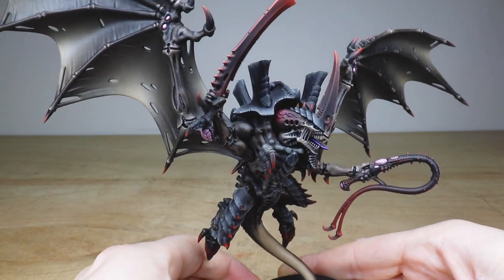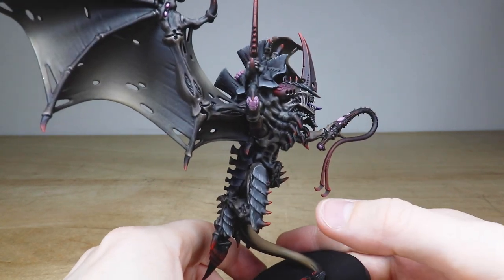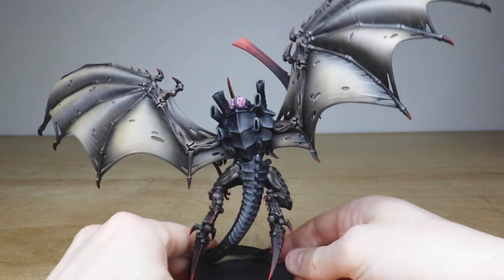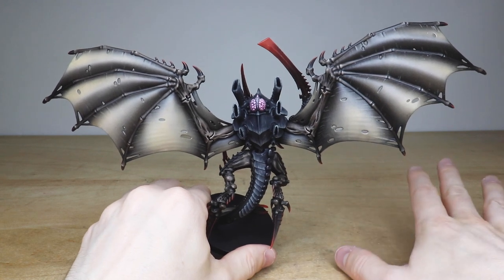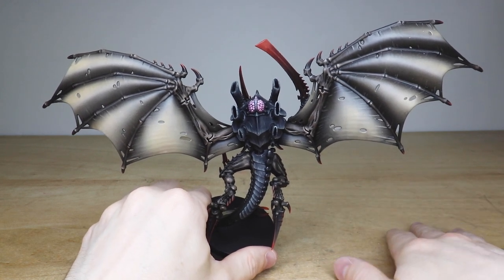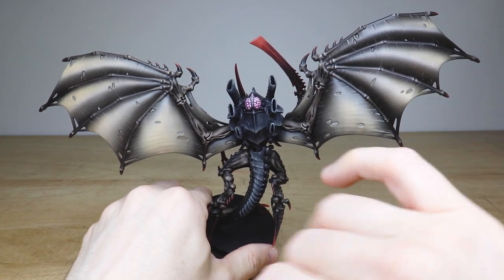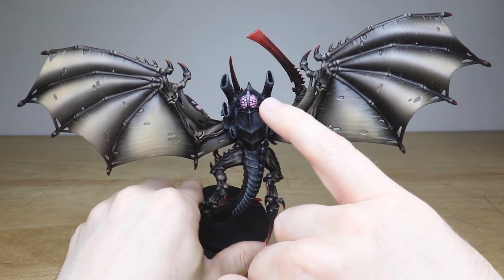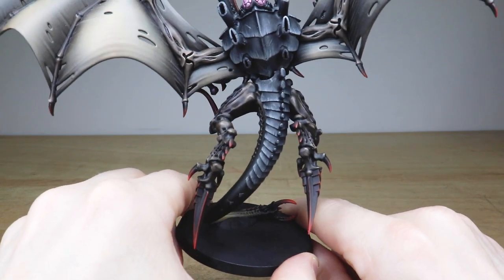Moving around, you can see all the chitin with those striation marks done by hand. Moving around the back, you can see these lovely wings with a really nice subtle, soft, leathery appearance to them, with really nice subtle brush-painted striations on the folds of the wings — that stretch of sinew and skin which is just awesome. There are some more glands painted on the back and on the black armored carapace those striations are all painted by hand with a brush.